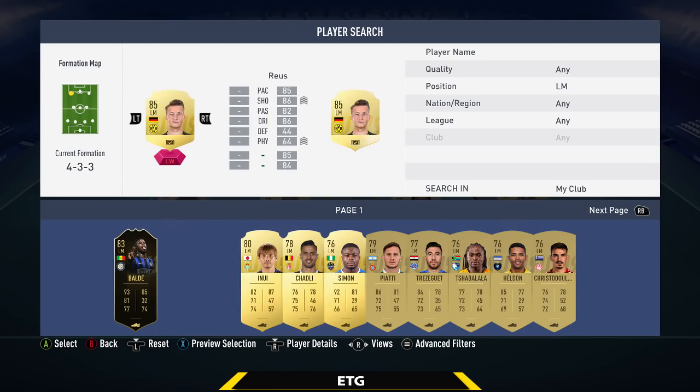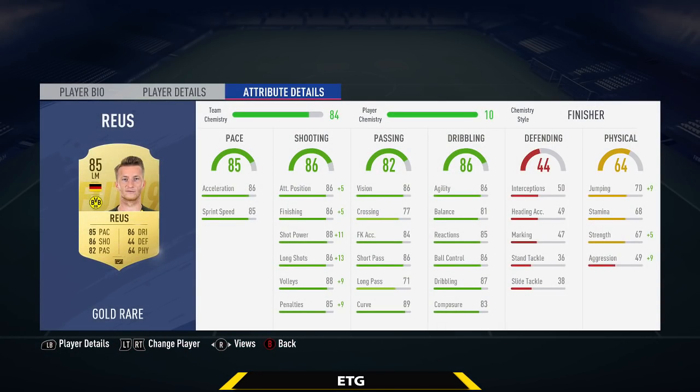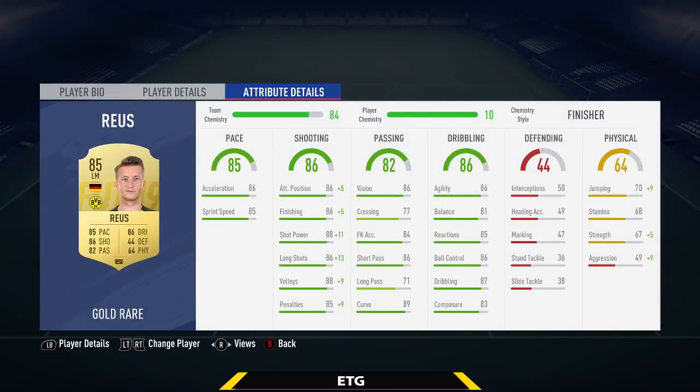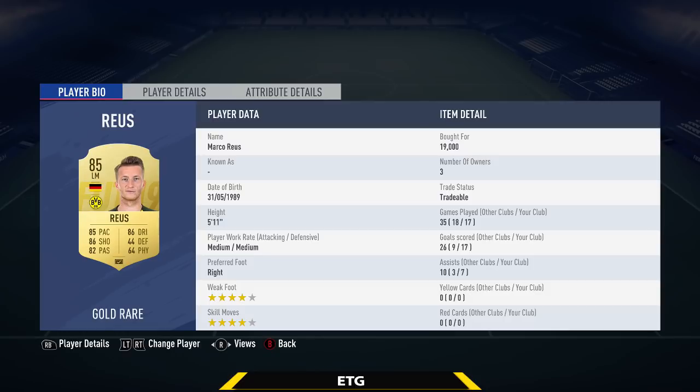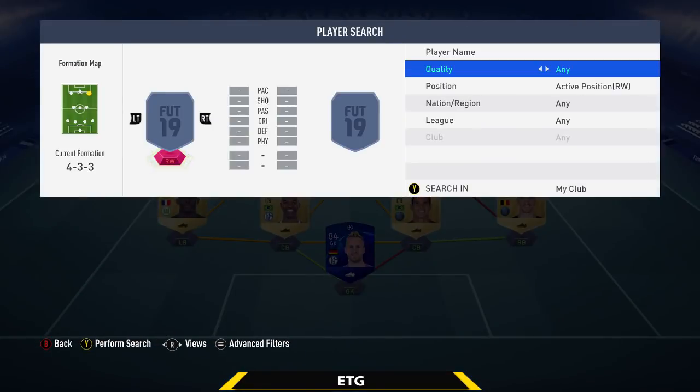Moving to the attack — the left wing is going to be Marco Reus, one of my favorite wingers in the game. 85 pace, 86 shooting, really good finishing at 86, and 89 curve for amazing finesse shots. All for about 20k. A really good winger — probably the best in the Bundesliga.